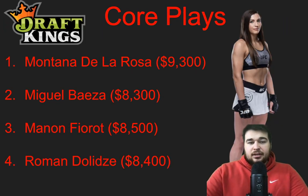Getting into the core plays — Montana De La Rosa at 9,300. I know what you're thinking, but I think this is a phenomenal stylistic matchup against Ariana Lipski, who can be taken down and doesn't have much to offer once on the ground. We saw Molly McCann take her down a couple times, and Antonina Shevchenko absolutely dominate her on the mat. De La Rosa has a wrestling background and a brown belt in BJJ — this will be the best wrestler Lipski has faced, probably by a decent margin. With the new scoring system I think she gets takedowns, control time, and can rack up a really good score, maybe even a finish.